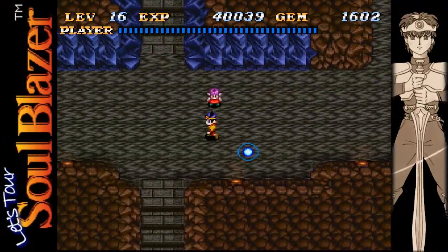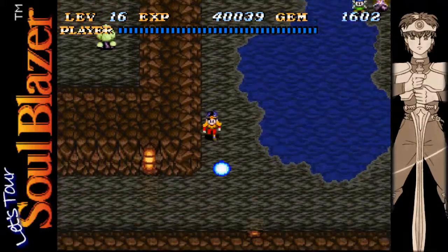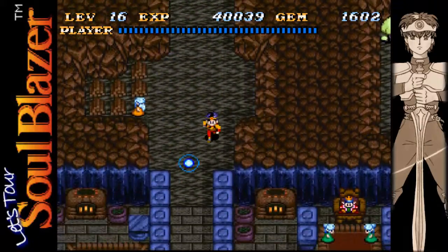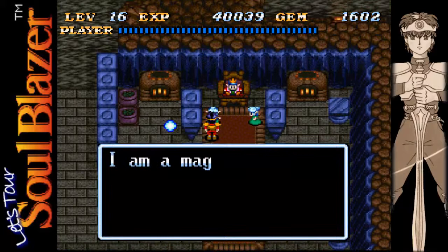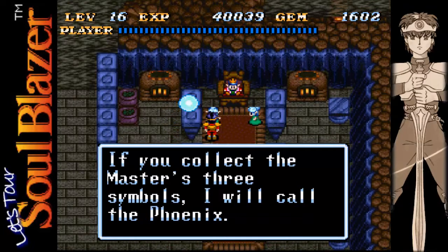Hopefully he'll give us a stone for this area and we can be on our way, starting a whole new area — that'd be a nice way to come back. The king mentions 'master's three symbols — I will call the phoenix.' The Ryan Phoenix? No, I don't think so, but we'll have to keep this in mind for later.